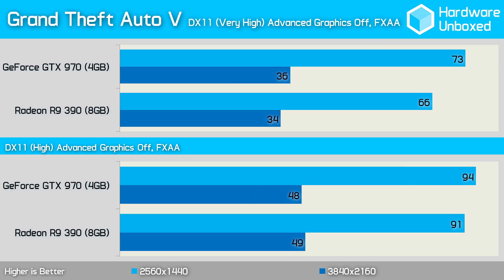Using the very high quality settings or lower, the 970 averaged 73 frames per second at 1440p in GTA 5, making it 11% faster than the 390 which managed 66 frames per second. Reducing the quality settings to high allowed both graphics cards to average above 90 frames per second, though the 970 was still faster, albeit by 3 frames per second.